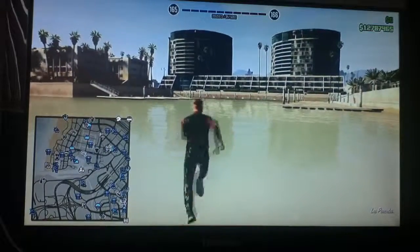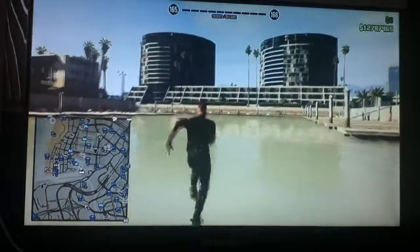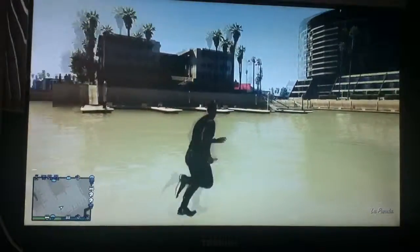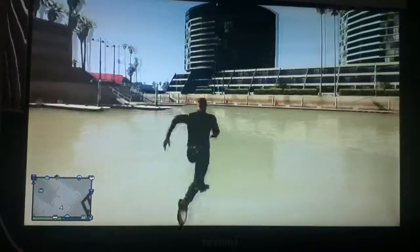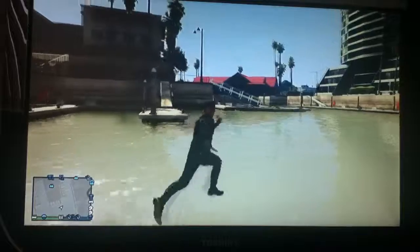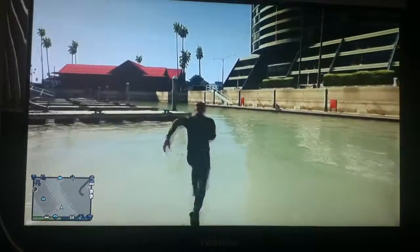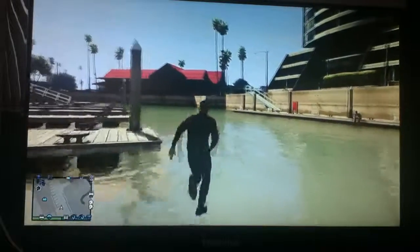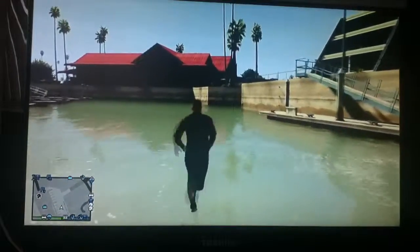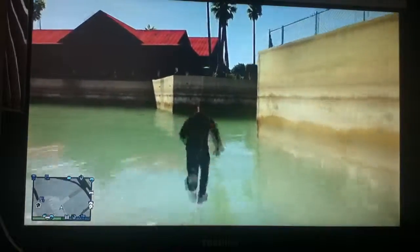From here you want to run down towards the two blue bones across from us. Then take a left around this corner here towards the red building on the end. Once you're at this part you want to take a right down toward where I am heading here.